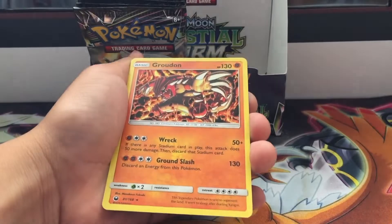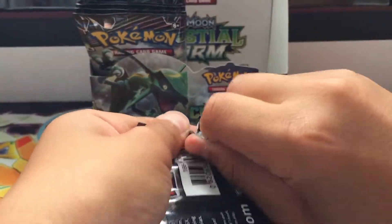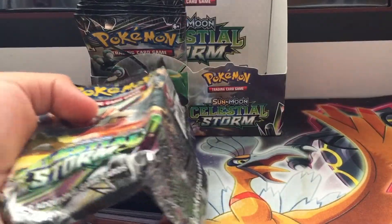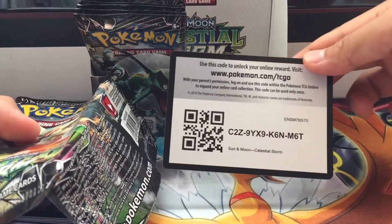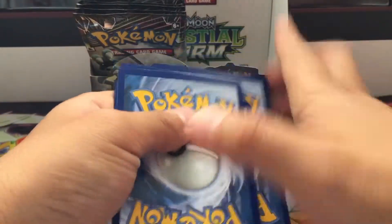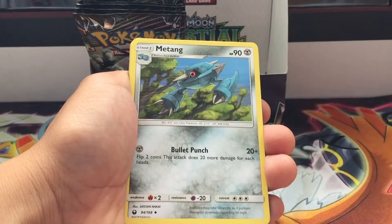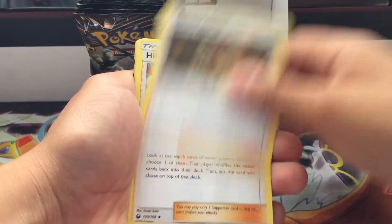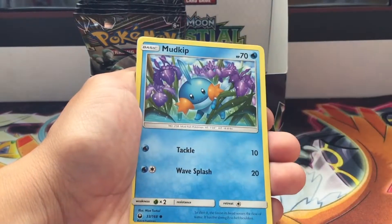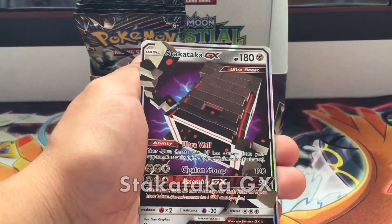Are you getting better pulls than Titus? Well, I got a better card than him, but he's got more good cards overall — so it's kind of tied. Water energy, Metagross, Apricorn Maker, Hiker, Seedot, Beldum, Shuppet again — thank you! Mudkip, Torchic, Onix, and the rare is Stack Attack of GX! That's a new one — nice!